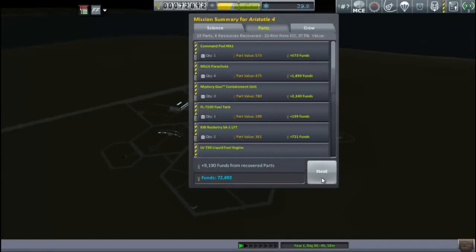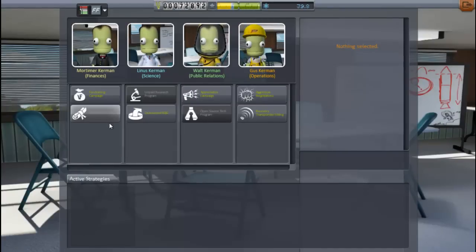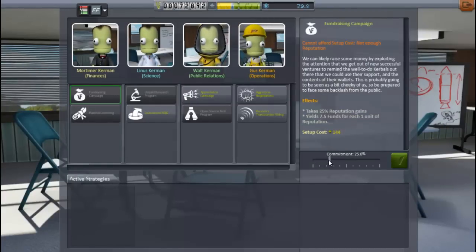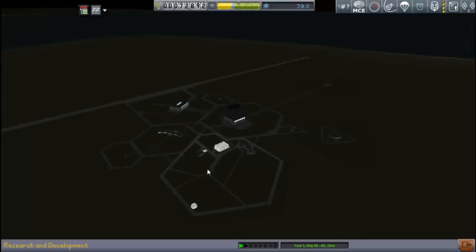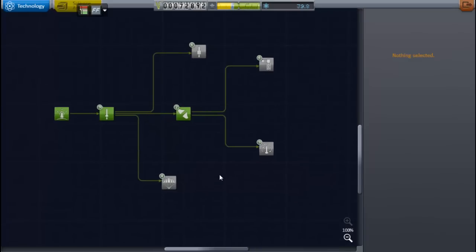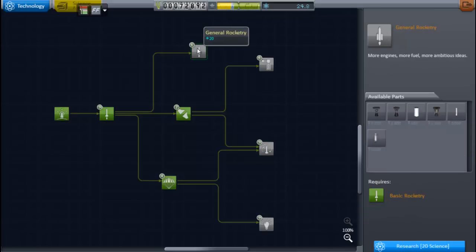That picks us up quite a bit of science — we're now up to 39.8 science. I take a look at the administrative building, because I'd really like to do the fundraising campaign, but I don't have the reputation for it — it needs 25%. I'll put that one on hold. We check our science, and I now have enough to finally get survivability. With 24.8 left, I also have enough for general rocketry. So we'll grab both of those.